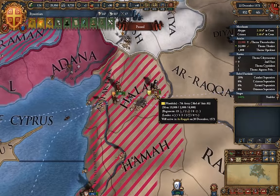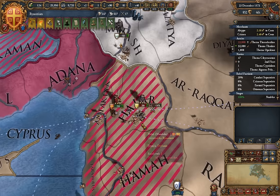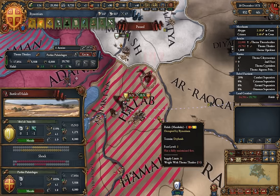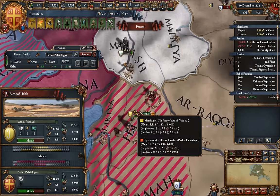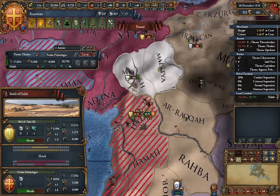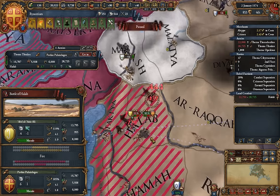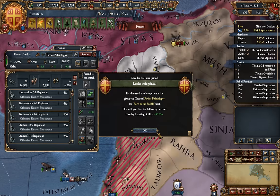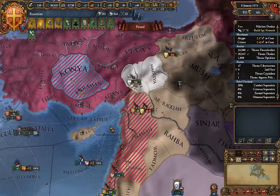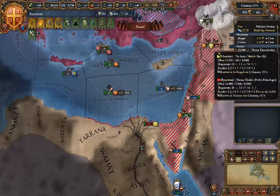We've actually managed to catch up to the Mamluk army here, so we're going to see if we can defeat them in a pitched battle. The Mamluks do have higher discipline and thus a higher tactics modifier, however they are taking a minus one for being across a river. Looks like they've retreated and we've gotten a general modifier — Born in the Saddle — which gives us improved flanking range with our cavalry. Quite impressive.